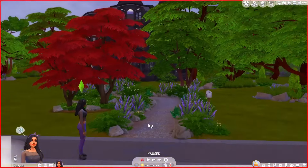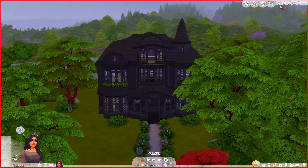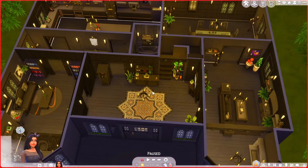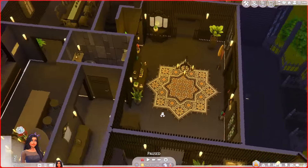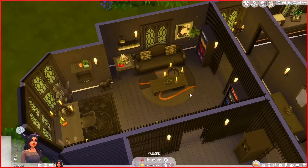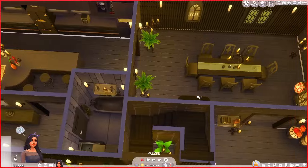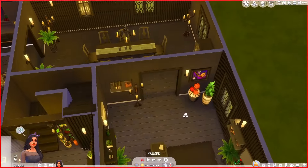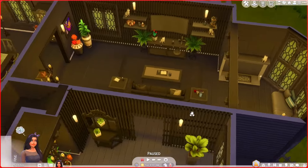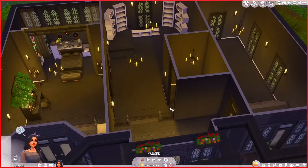All right, here we are loaded into the lot. This is the house we're moving into — huge, lovely, beautiful. You walk in and you've got your normal foyer area. Off to the left we've got a little office, a hallway leading to a huge kitchen, a little bathroom, a nice big dining room, a huge living area, and a cozy corner. You can also go upstairs.